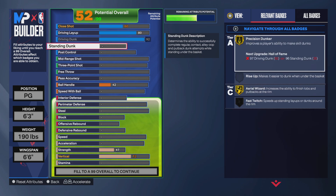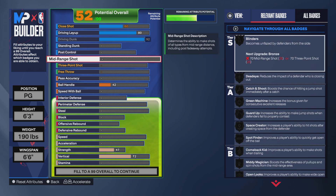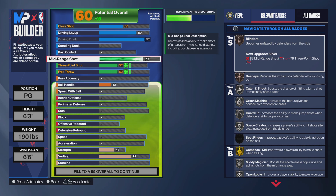And then don't upgrade the post control or standing dunk. For the mid-range, you're going to put that up to an 81, which is more than enough to make your shots. That gives you blinders and then you get deadeye on bronze and all that.